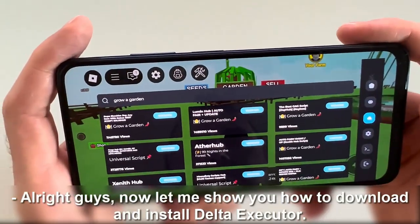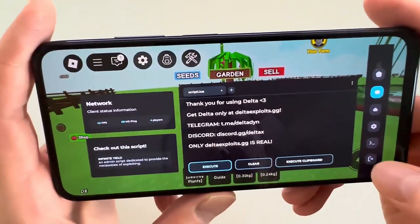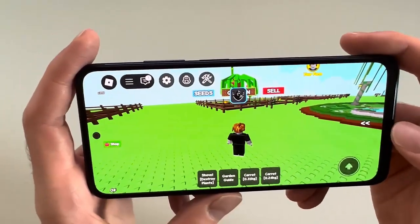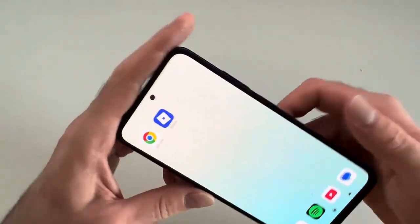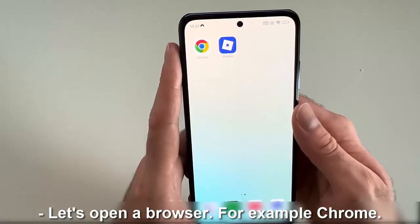Alright guys, now let me show you how to download and install Delta Executor. It works for iOS and Android. Let's open a browser, for example Chrome.